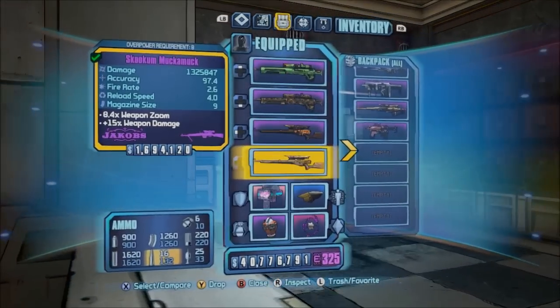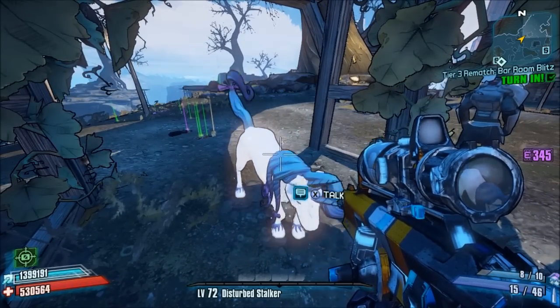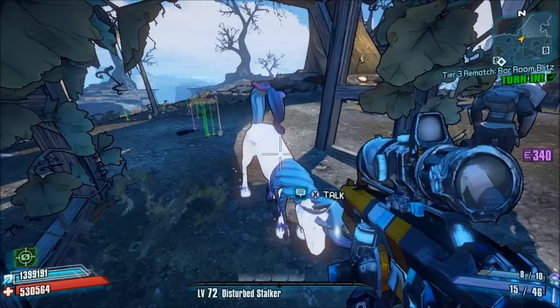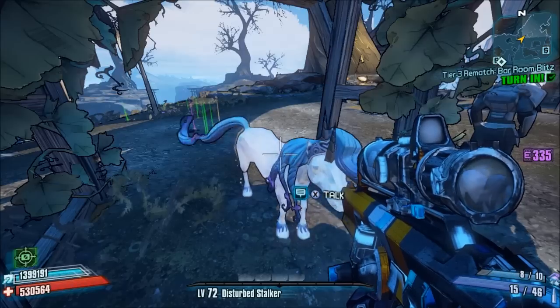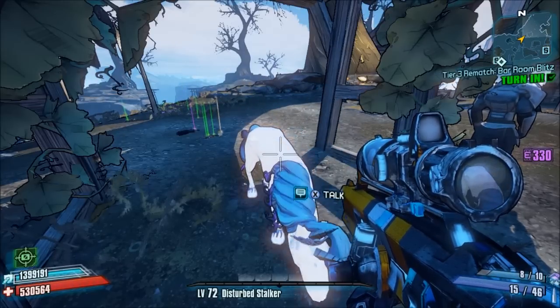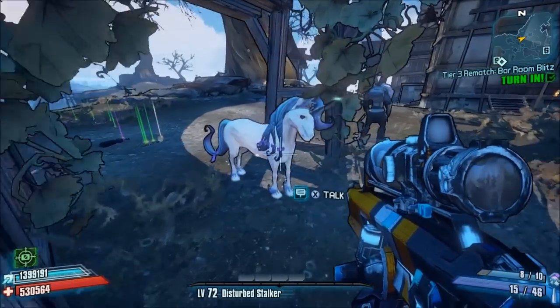Let's take a look at how to get these weapons. You're going to need to feed Butt Stallion Eridium after completing the storyline quest for Tiny Tina's Assault on Dragon's Keep. Normally she'll either do standard poop actions or a throw-up action, and that's not going to give you a gemstone weapon.